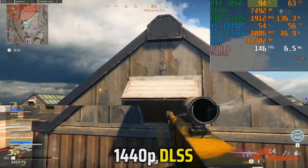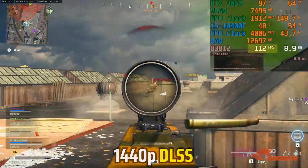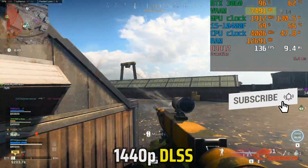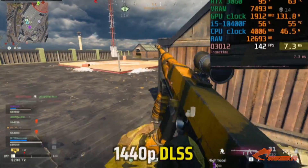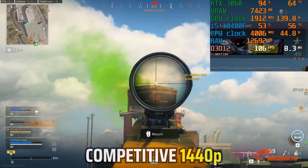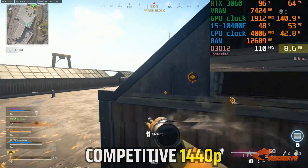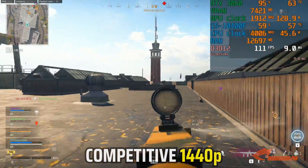At 1440p DLSS, the GPU is now maxed out, and this shows as our FPS now drops to 120 when we are at the roof. VRAM continues to increase a little bit and pushes the power of the GPU to above 130 watts, while frame times remain stable. At 1440p raw, performance definitely takes a hit — FPS now hovers less than 120 and can drop to even less than 100, and frame times have increased. I definitely wouldn't use this.